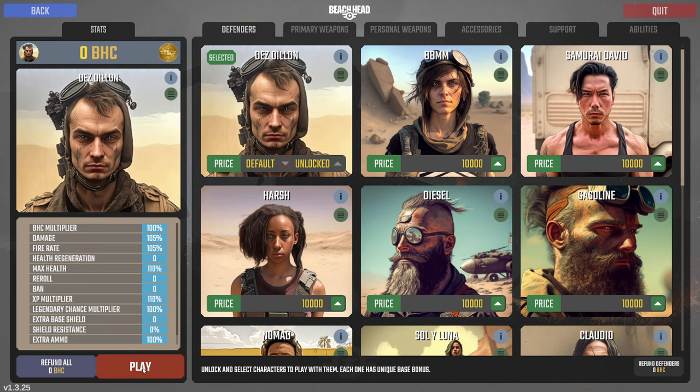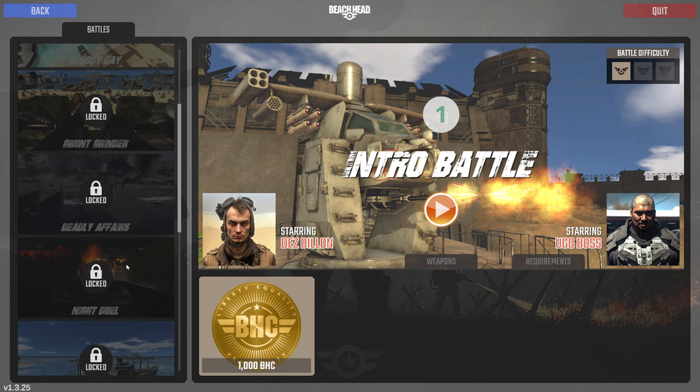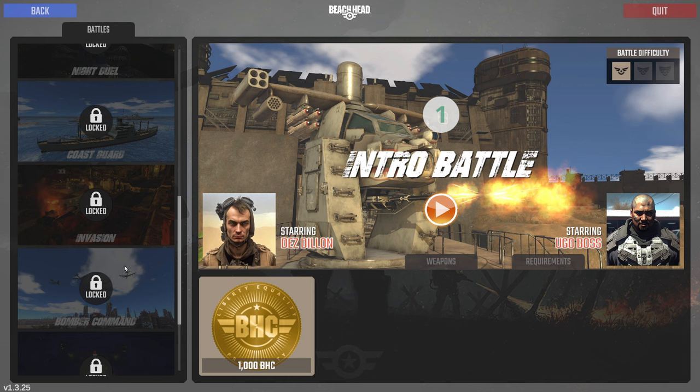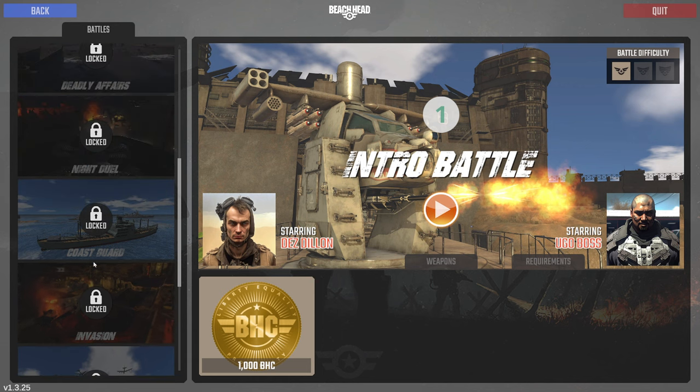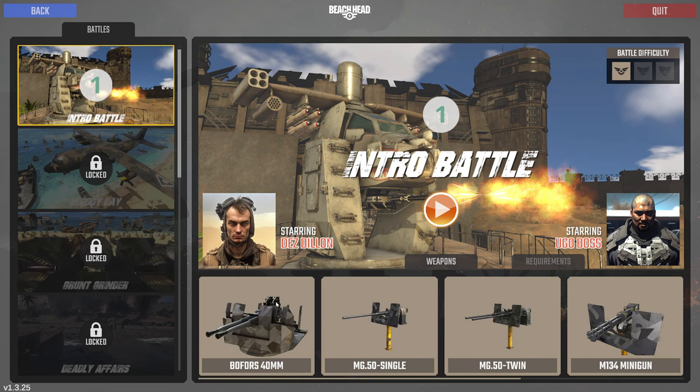So here we go — this is my character and let's hit it. The first battle is the intro battle; later on you get these other ones as you break through and unlock them. You can be Coast Guard and all this — they really added a lot to this game and there's a lot of options. This character's weapons are the Bofors, which I like for shooting big things like ships and tanks.